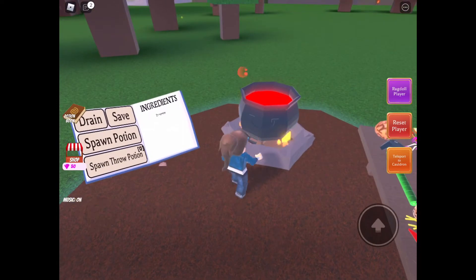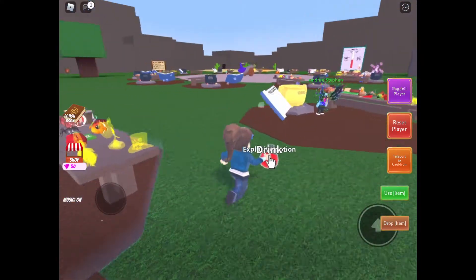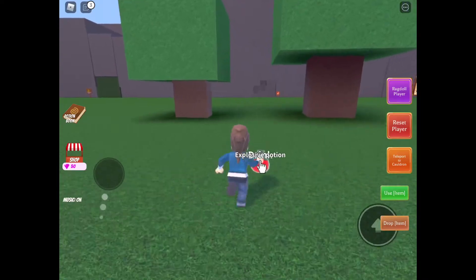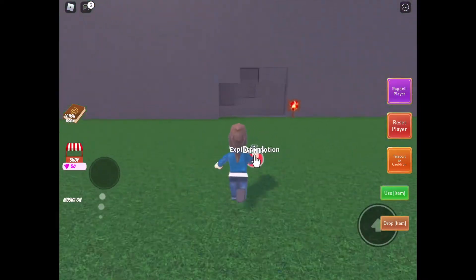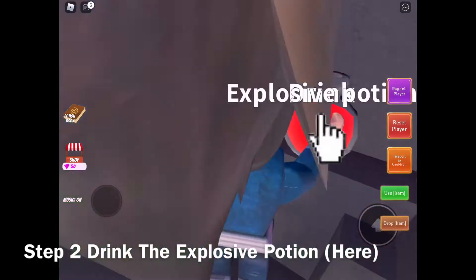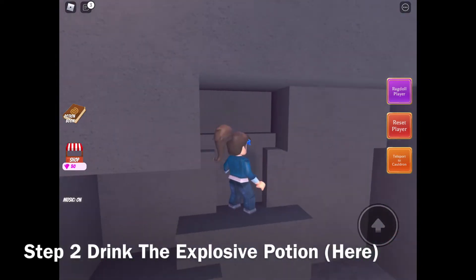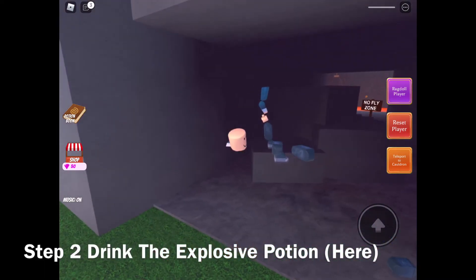Next, you need to spawn the explosive potion and follow where I go. What you need to do is drink the explosive potion in this area. You will explode but also leave an entrance inside.